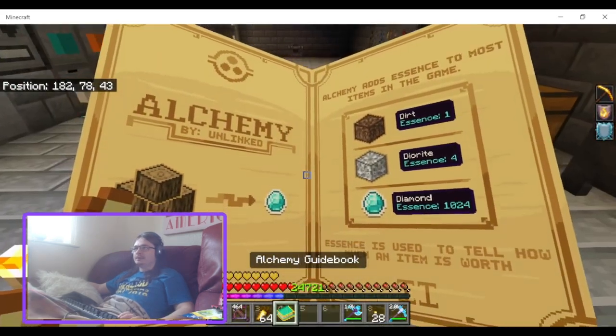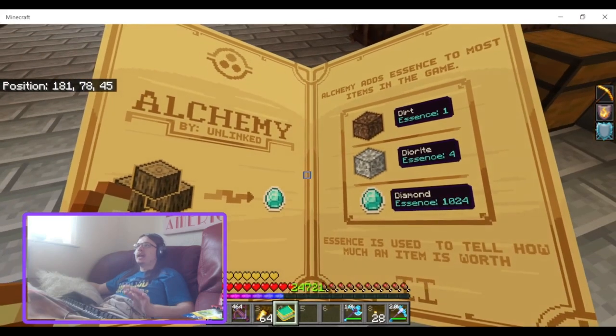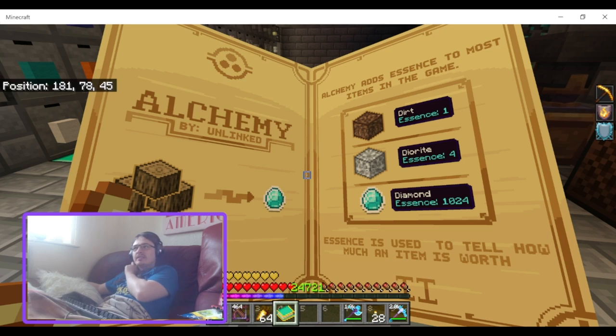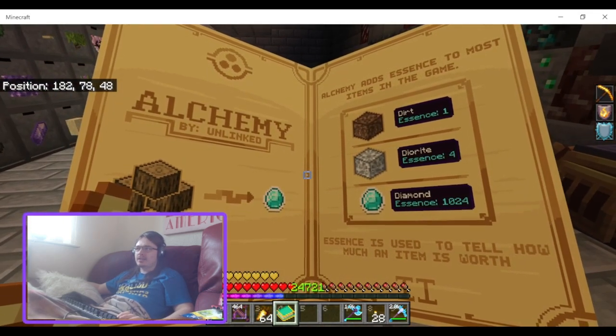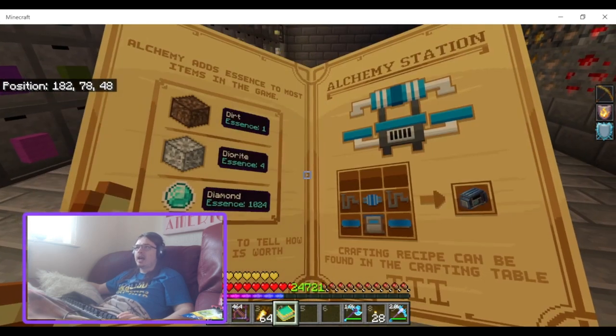So, Alchemy. Alchemy adds essence to most items in the game. Essence is used to tell how much an item is worth.